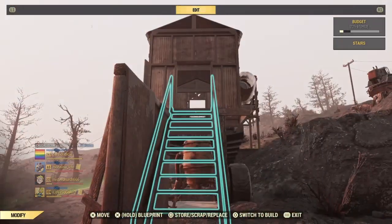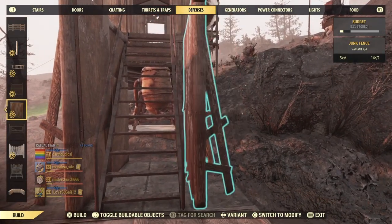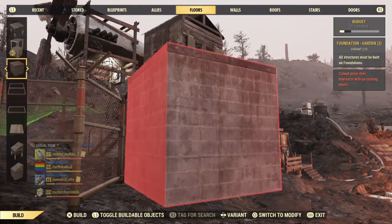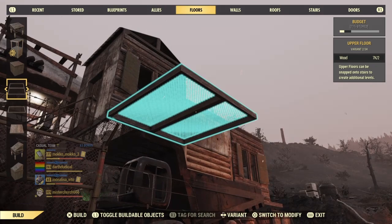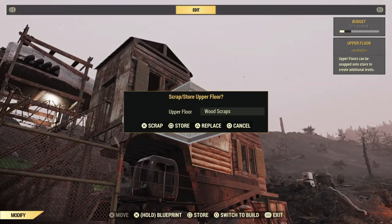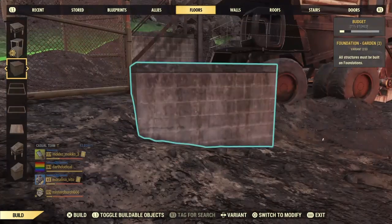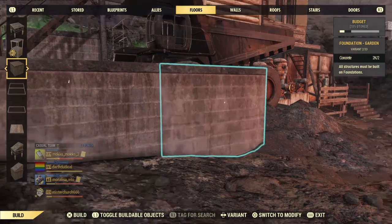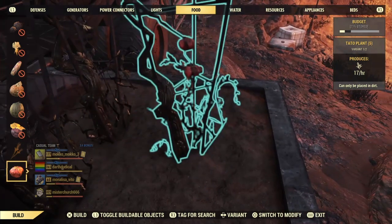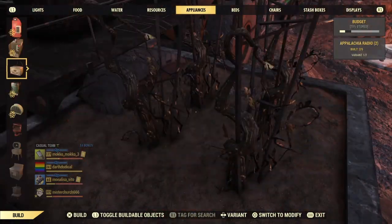We're going to make a kind of garbage-y stairwell area. Over here, I decided we want to go out this way some with our build, because we have too much of a flat and straight structure. Why does my cat have to always decide he has to come in and meow and beg to come into my room every time I begin recording? He's nowhere to be seen, and then the second I hit that record button he comes caterwalling along.